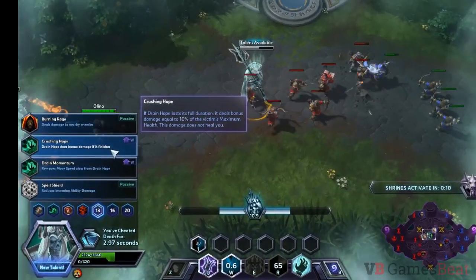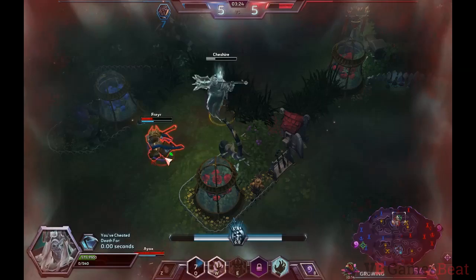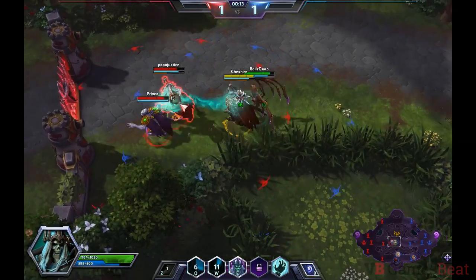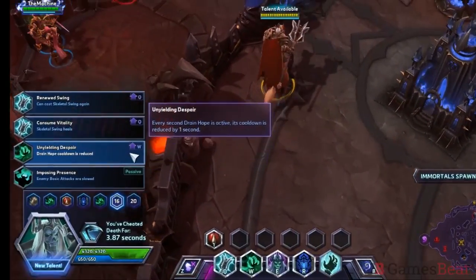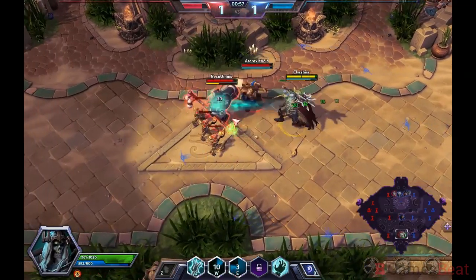At level 13, Crushing Hope causes Drain Hope to deal bonus damage when it finishes channeling. You'll be using Drain Hope a lot to stay alive during matches, and this will increase your effectiveness during fights. Unyielding Despair at level 16 is another upgrade to Drain Hope that reduces its cooldown and synergizes with Willing Vessel and Crushing Hope.